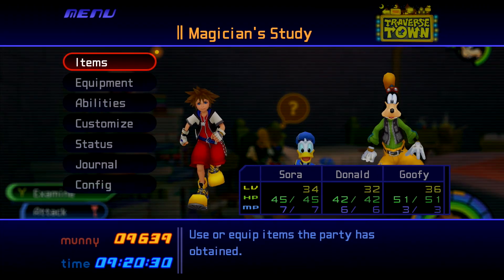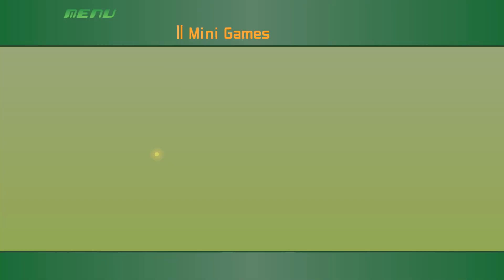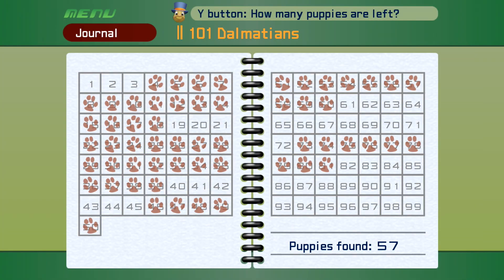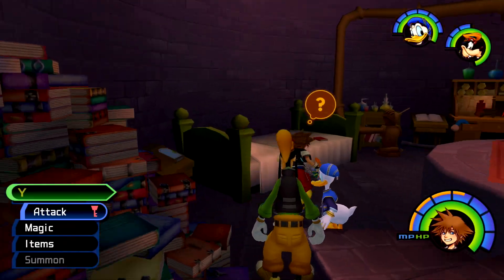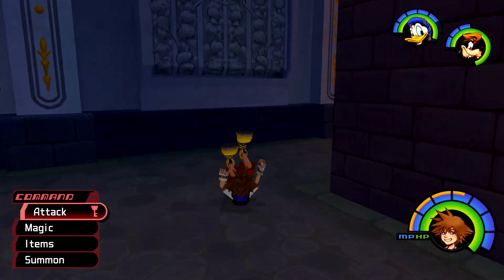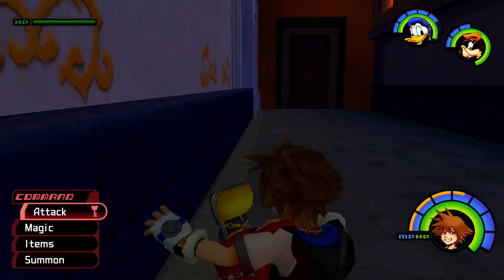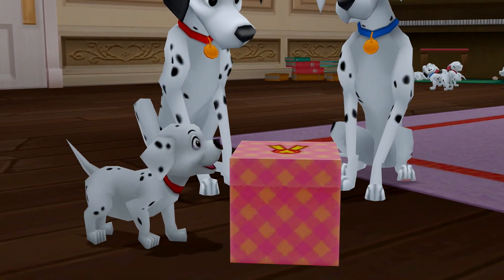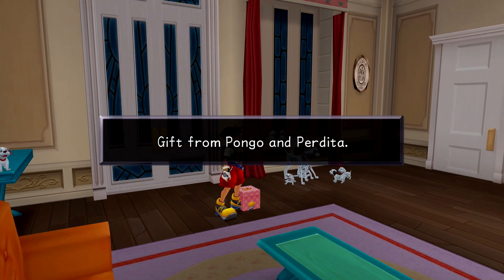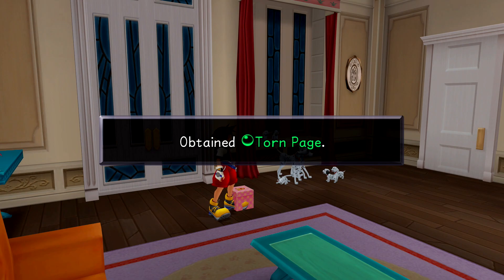As for the last torn page, this one is going to require that you have rescued at least 51 of the 99 Dalmatian puppies. If you need help with that, you can always refer to our Dalmatians guide. Once you have rescued enough puppies, make sure you hit up the Dalmatians house in the second district of Traverse Town. Once you are inside, you should be given a myriad of prizes. Your prizes for hitting 51 puppies should be the next torn page. Grab it alongside the rest of your puppy prizes from the gift box.